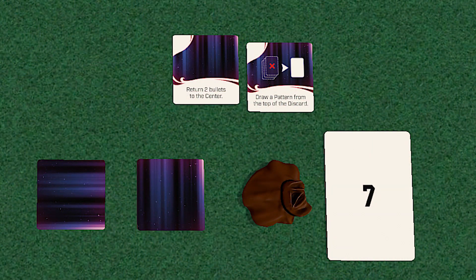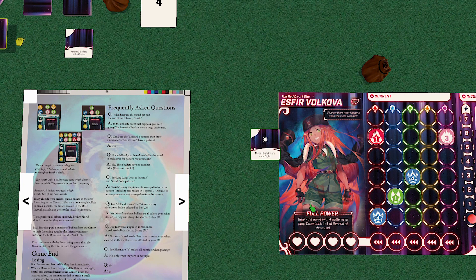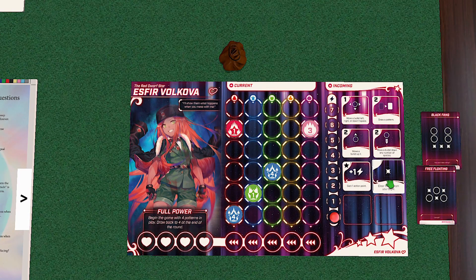Finally, there are the one-time use ones. At the start of the round, there'll be a number of these one-time abilities equal to the number of players. When you finish your bag, you'll be able to take one of the remaining available ones — so it's first come, first serve. These are one-time effects, but they're pretty strong, like moving a bullet anywhere, gaining more energy, or just clearing a bullet from your board.